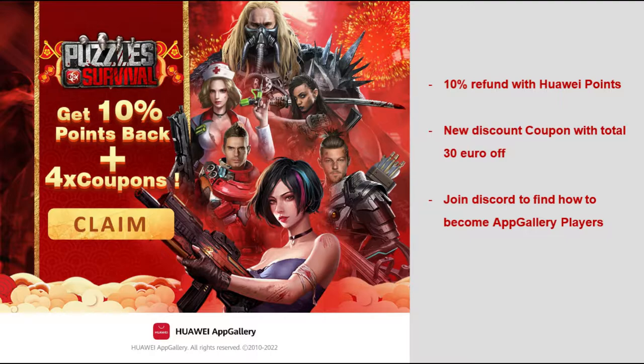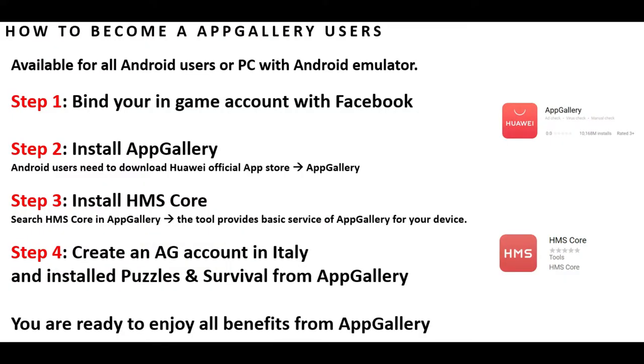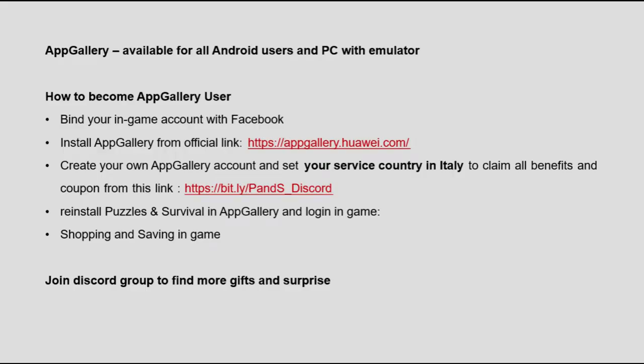It's easy to join their campaigns and giveaways from anywhere in the world. If you don't have a Huawei device, just download the Huawei App Gallery on any Android device using the official link in the description of this video. When you make an account in Huawei App Gallery, you must set your country/region to Italy so you can join the campaigns and discounts. Then link your game with your Facebook account to transfer and continue your progress.